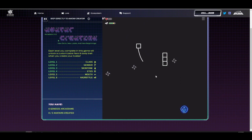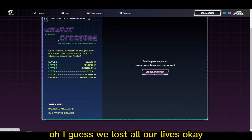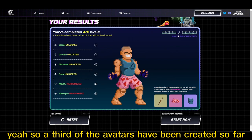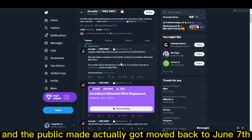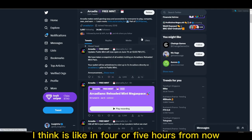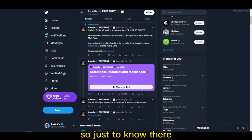That was a bit better. We lost all our lives — that wasn't bad, we got to like the second last level. A third of the avatars have been created so far, and the public mint actually got moved back to June 7th at 12pm UTC, which is like four or five hours from now. So just to know, there are some dev delays.